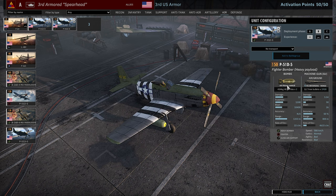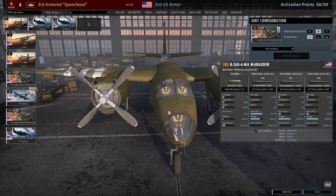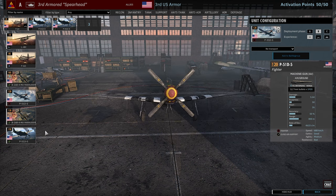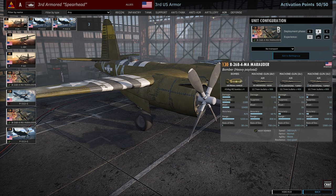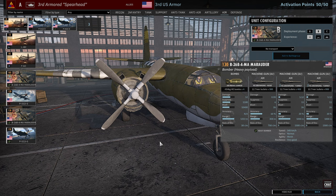The B26 Marauder has a pretty good bomb loadout but the availability is not very high and it's not the fastest plane. I just feel that getting a P51 is oftentimes better than the Marauder in this division, at least because you're pushing really hard and the opponent is often on the back foot — the P51 is a little more high and they don't have as many points to call in AA.